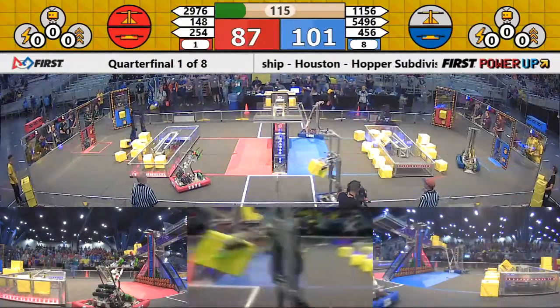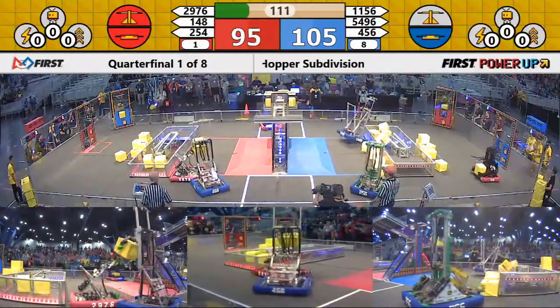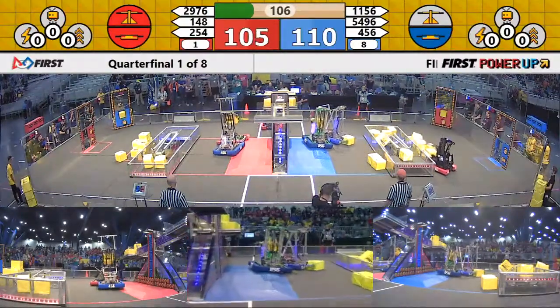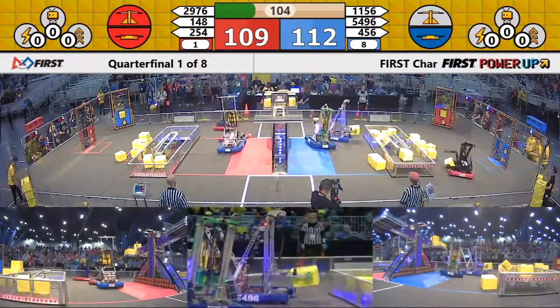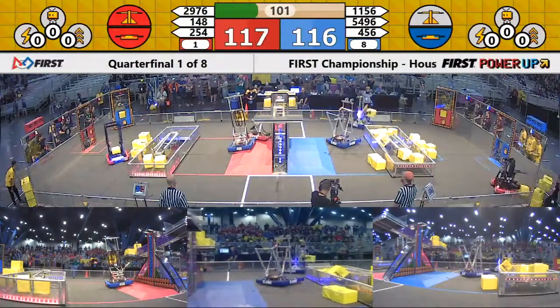Plenty of cubes up on that red alliance. Blue alliance putting some cubes down into their switch. Now 4.50, all the way across the switch. 76 playing some defense — Siege Robotics Machine. Now here come the Poofs, working the opposing switch.